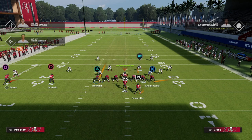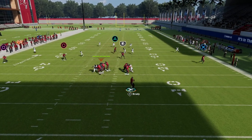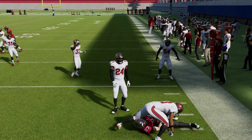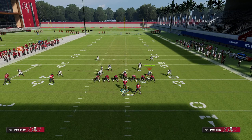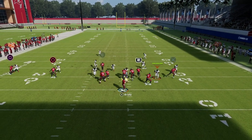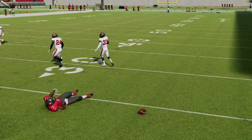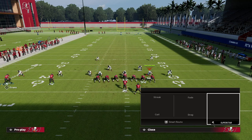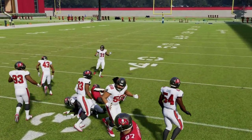You can also put the tight end on a smart-routed dig, which gives you a high-low read. If they're not playing hard flats, you can easily take the flat and force the defense to worry about another route coming to the right side. Against cover one robber press, you're going to have your curl and your option route to the running back. If you have backfield master or a running back with good route running, he'll be open. You can also pass lead outside on the option route and break a tackle.